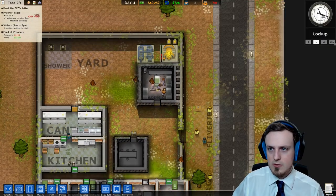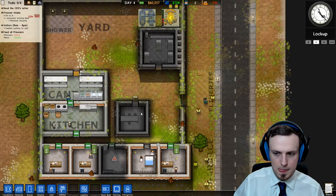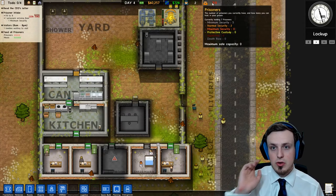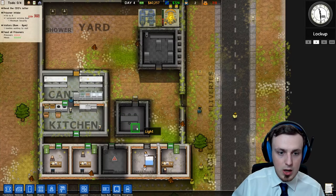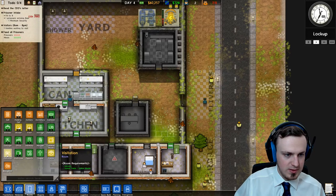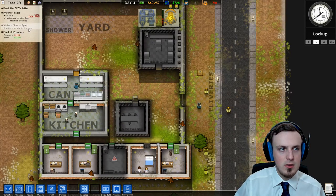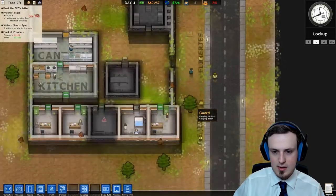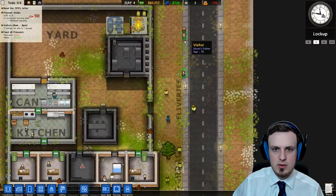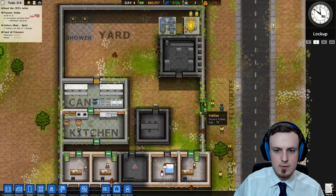We have prisoners waiting to visit but why can't they? Apparently we still have no place — oh, we didn't tell this room what it is yet. That's probably why. Visitation room — right here. Three visitors are inside and they are in one group. Stone is the guy who's being visited by his daughter, his father, and his wife.